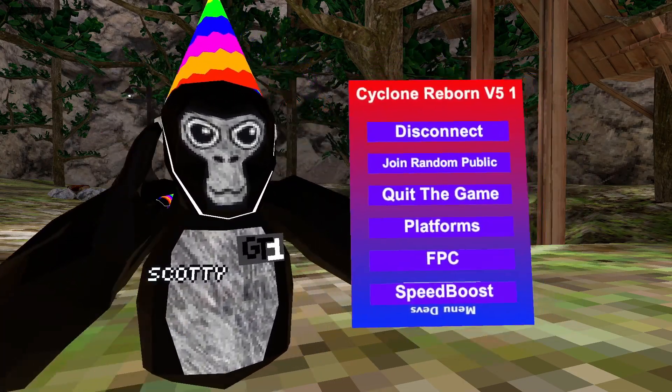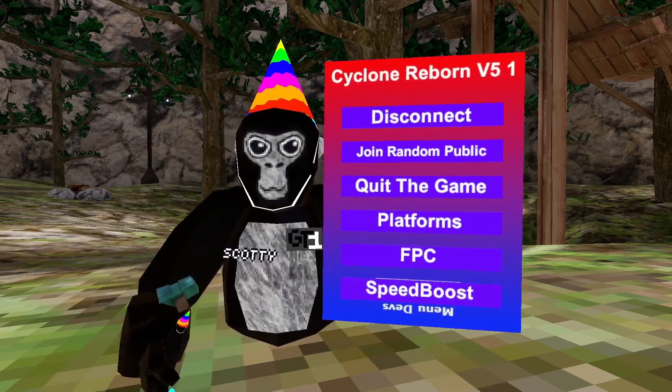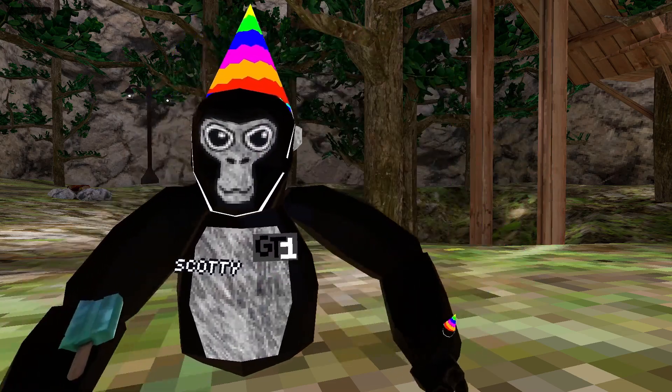To use this mod menu, you're going to use the right trigger to go forward a page and the left trigger to go back a page. Disconnect — this will disconnect you from the server. Join a random public — this will join a random public. Quit the game — this will just quit your game.